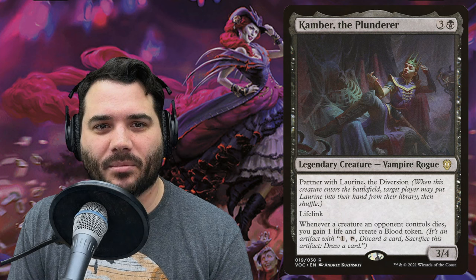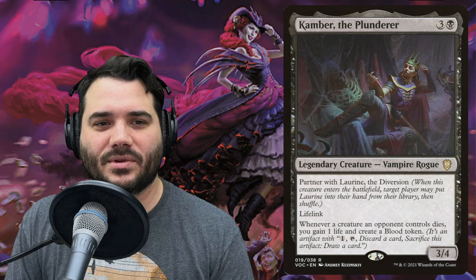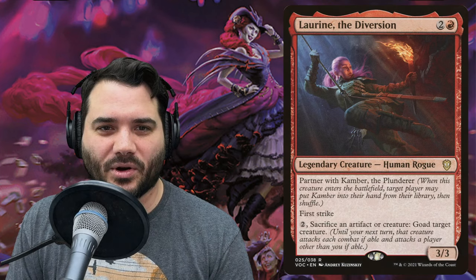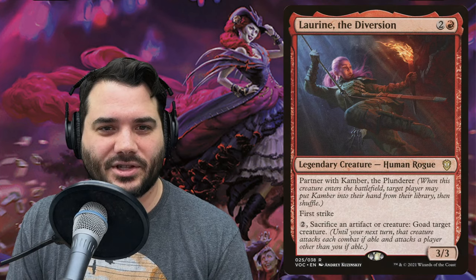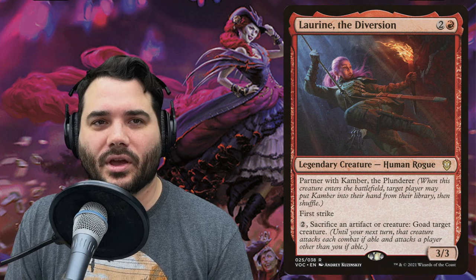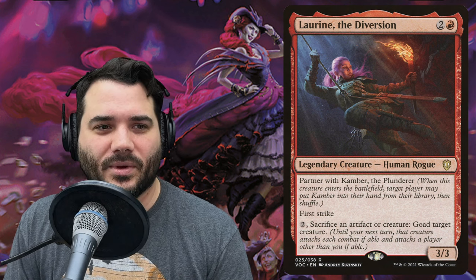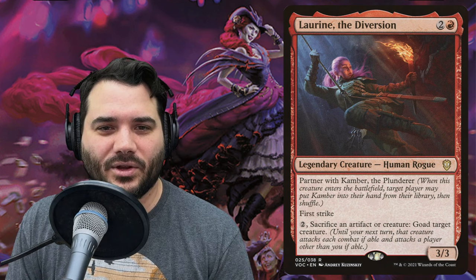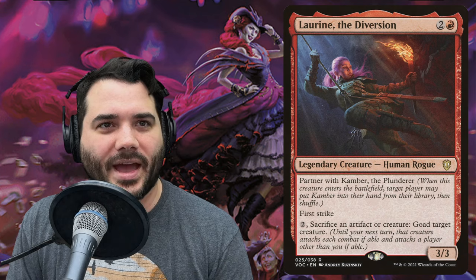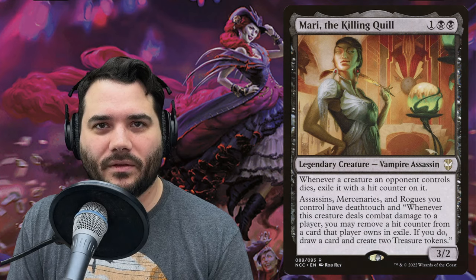Impulsive Pilferer costs one red; when it dies create a treasure token, and you can encore it for three and a red. Kamber the Plunderer costs three and a black — a vampire rogue that partners with Laurine the Diversion. It has lifelink; whenever a creature an opponent controls dies, you gain one life and make a blood token. Laurine the Diversion has first strike and can pay two, sacrifice an artifact or creature to goad target creature.